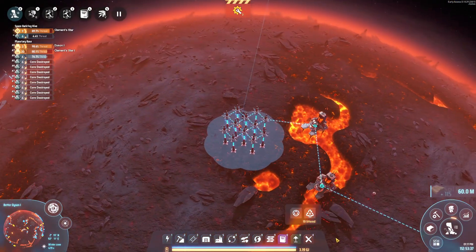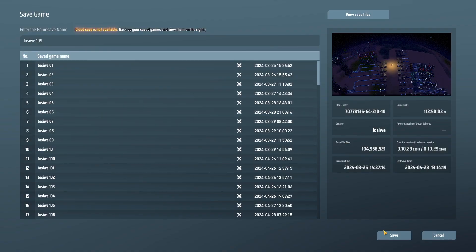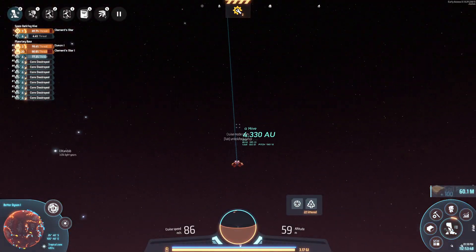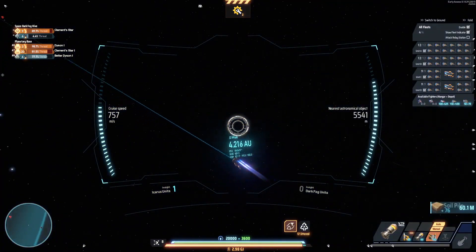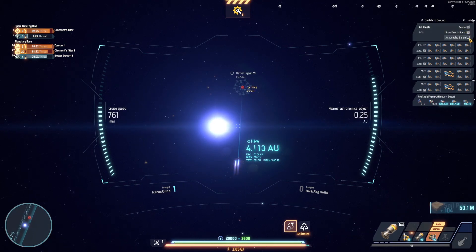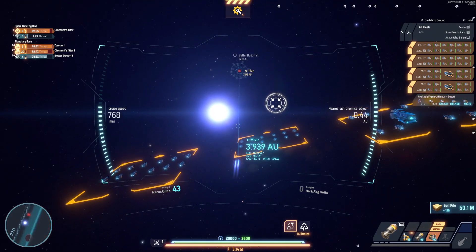We're nice and full. I'll save again here and we'll take off and see how this goes. It's four AU away — that's a goodly amount, gives us a minute. Let me speed up. It gives us a minute to play around with our settings. All fleets enable — let's enable all our fleets.